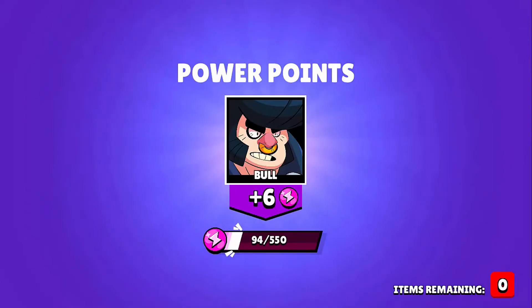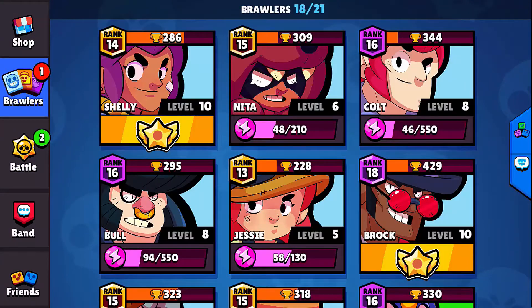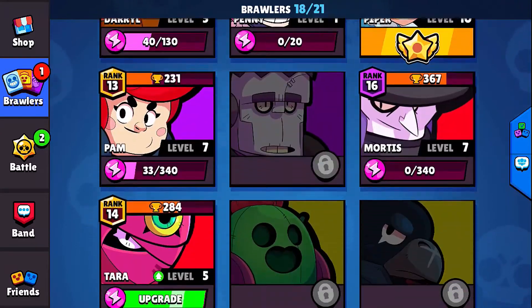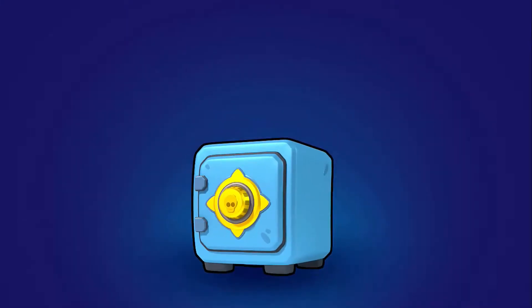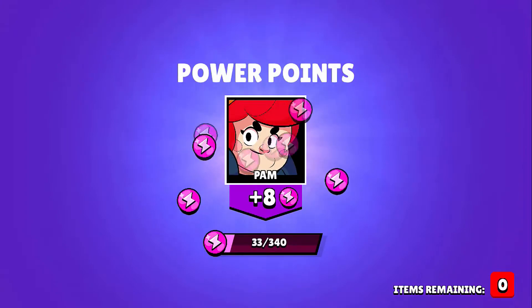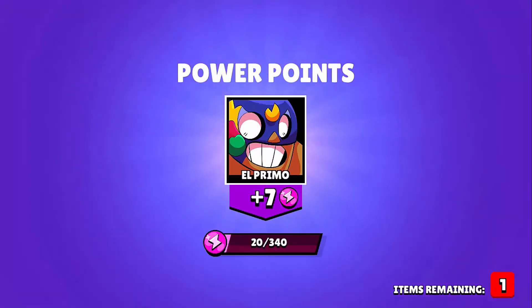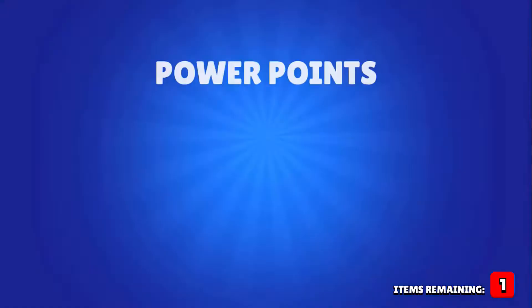And star power for Shelly — that is what I'm looking for. Did not want to buy that for 2k, so that is really awesome. We got Shelly's star power, which is going to be really nice. I can see Frank, Spike, or Crow are still possible pulls. We could get Spike or Crow — with 159 boxes, you know, decent chance. I'm not going to try and guess, but maybe we'll pull out a first legendary for my free-to-play account here.